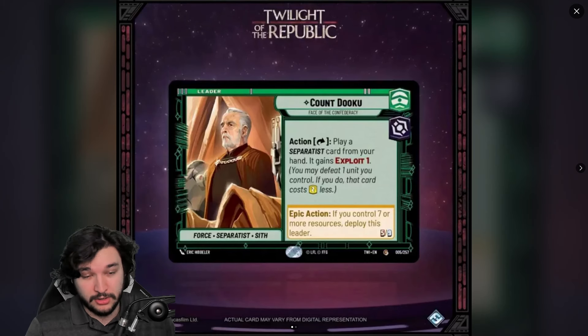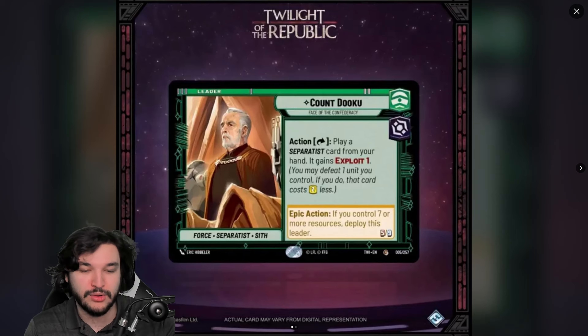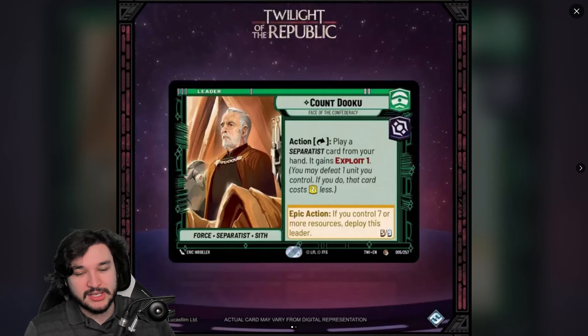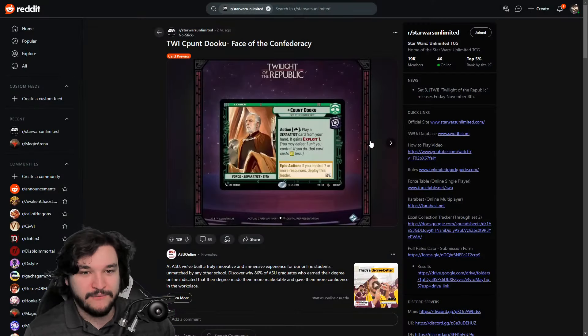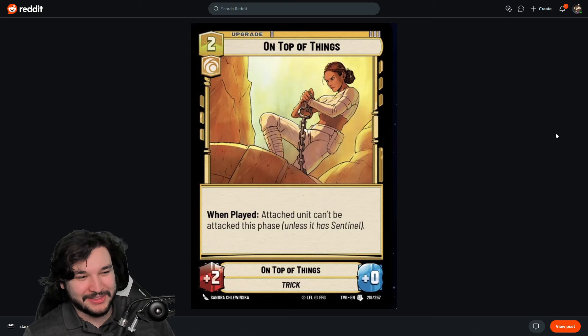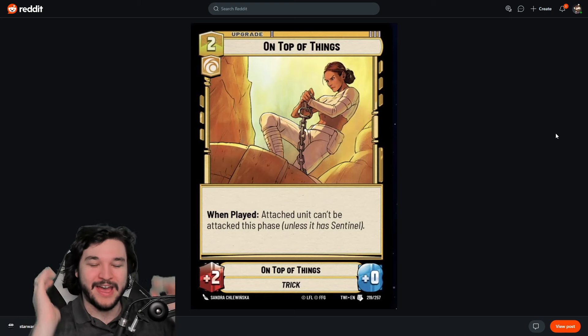This doesn't damage your units when it gets a resource cost reduction, which is also relevant compared to Han. I think this is a lot weaker than Han, but it's definitely above average, with the expectation we'll see support for the payoff and the setup. I'm looking forward to Count Dooku — definitely my favorite leader from Twilight of the Republic so far.